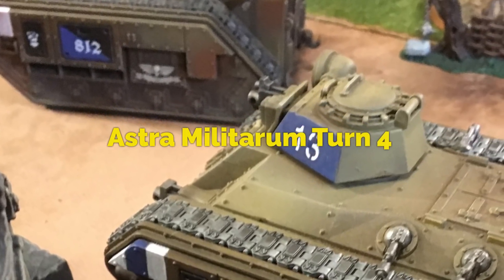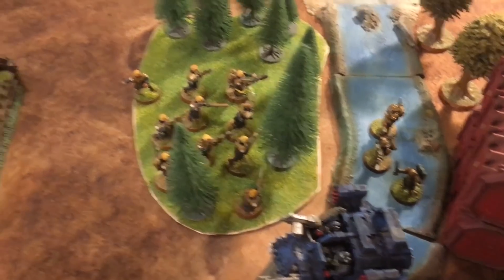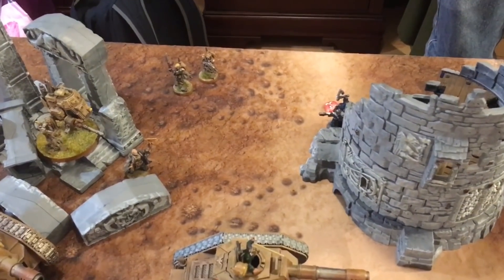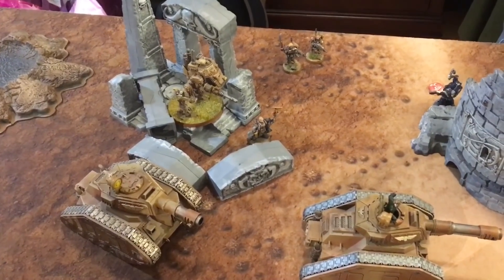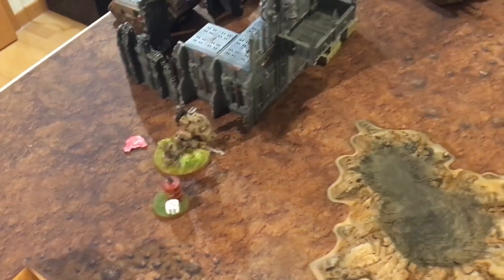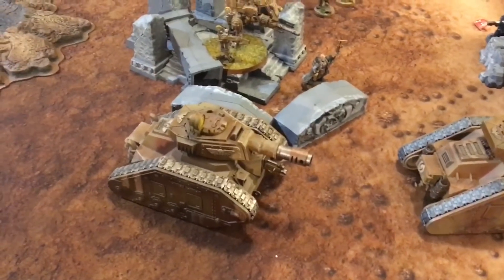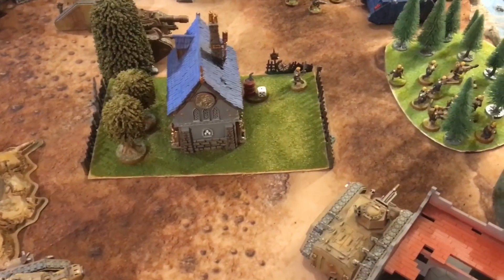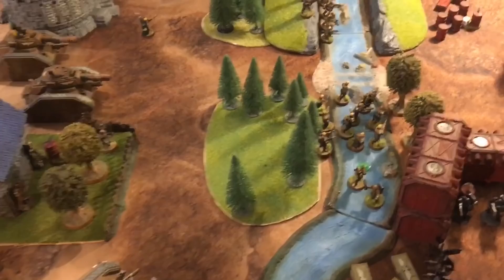Guard Turn 4 movement: Infantry advances while the captain advances up as well. Chimera stays put. Scions move out of combat. Both Leman Russes move ten inches while another moves five inches. The Psyker advances six inches. The Sentinel moves near Objective 3. In the psychic phase, a Psyker fails Smite on the Librarian, rolling only a four. The other Psyker attempts Night Shroud on the Leman Russ but the Librarian successfully denies it.